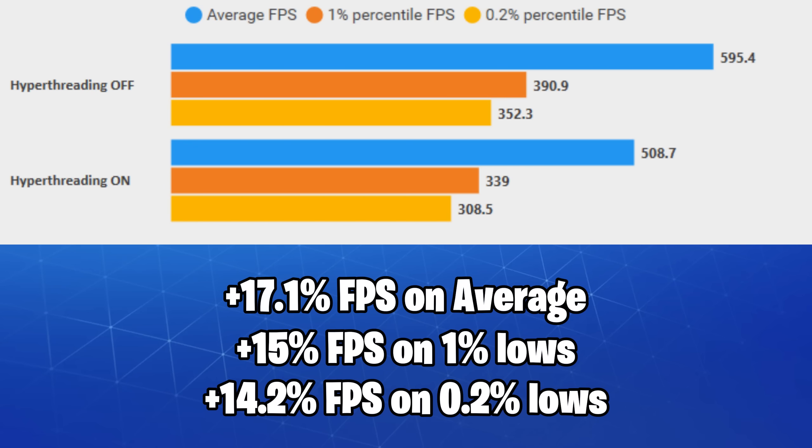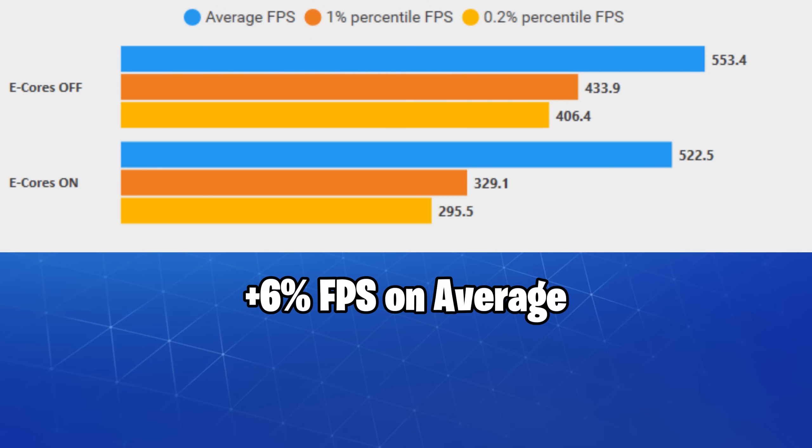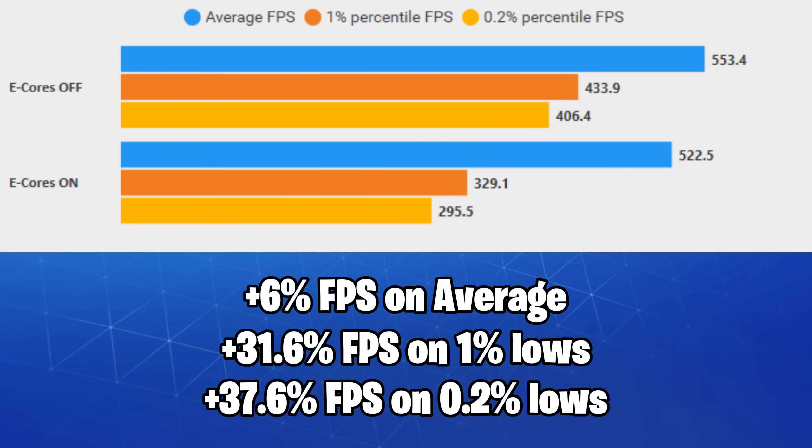First is hyper-threading: turning it off gave us a solid 17.1% FPS boost on average, and it's clear that you should disable it for gaming. It will also decrease your CPU temperature drastically.